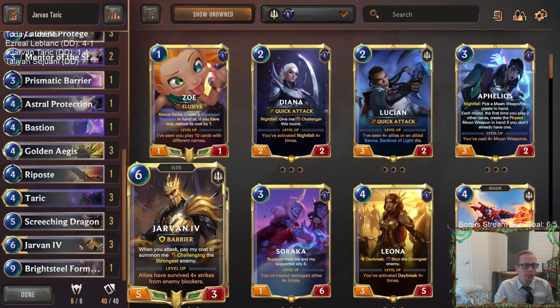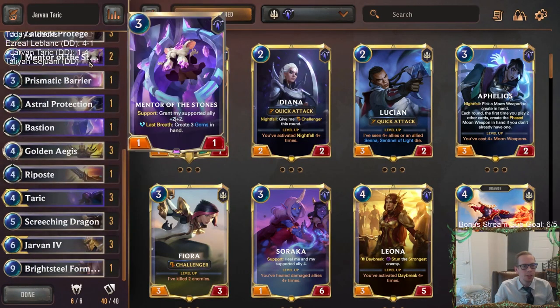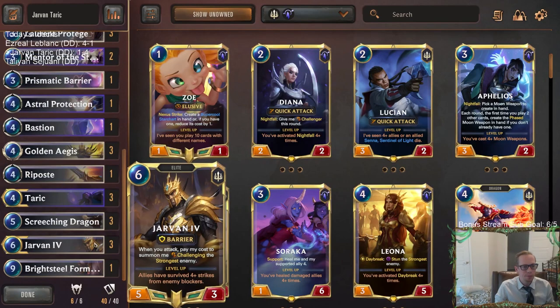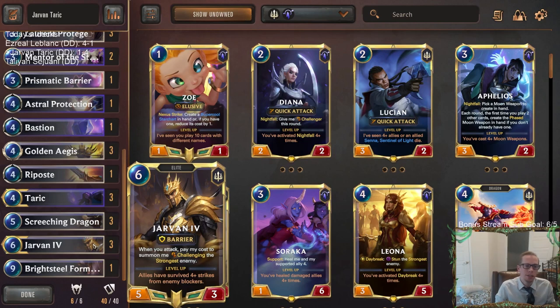We didn't draw our low-cost units early in the game very often — it was mostly just spells and Jarvan, so we were behind most of the time. Jarvan is not very good when you're behind, and our opponents had amazing answers to Barrier. Jarvan really didn't work out.